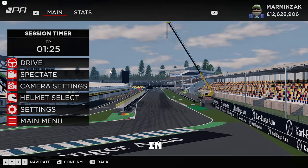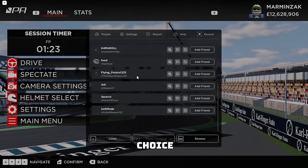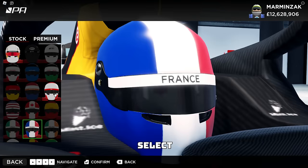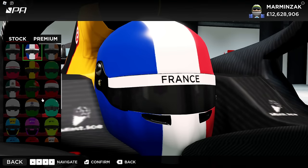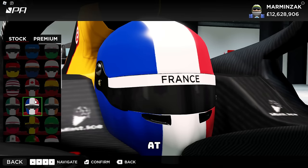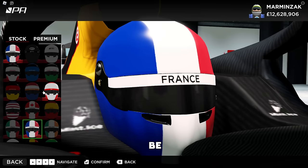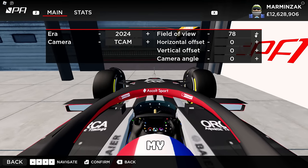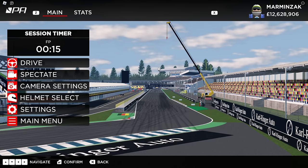All right, so here we are in Hockenheim, my track of choice. As you can see, we've already got a lot of players spawning on track with the new cars. But before we go into drive, if we go to helmet select, normally there should be some brand new helmets. Unfortunately, I don't think they've been added yet at the making of this video — they'll probably be added a little later. So I'm going to go ahead and set my preferred camera angles. The only thing that remains now is to hit drive.